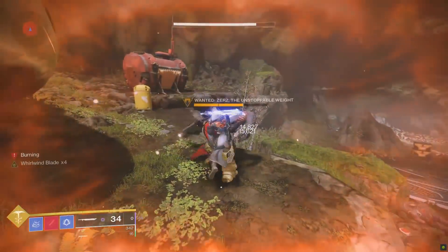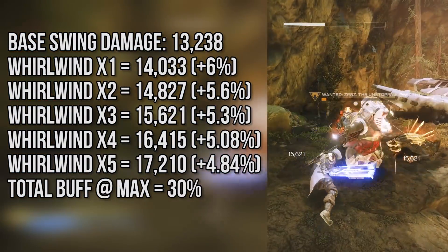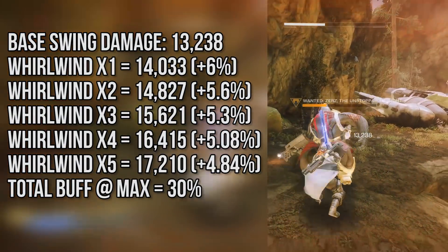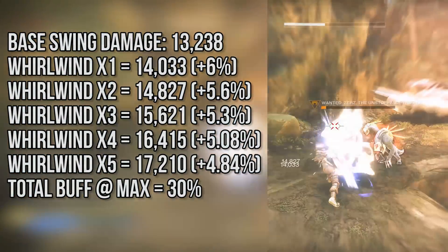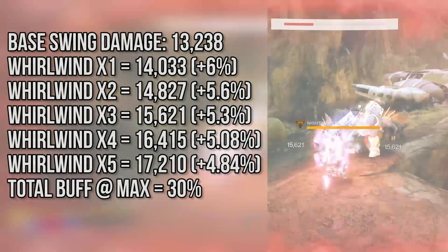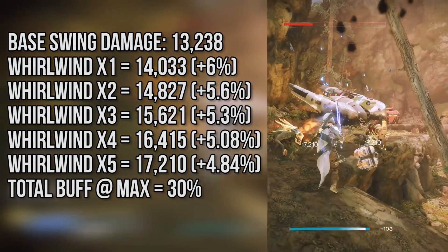Not too shabby. In the light swing department, Guillotine starts off with a base of 13k, and with a full 5-stack of Whirlwind, that comes to a grand total of 17,100 per swing. Keep in mind that's also with the help given by a boss spec mod. 17k per hit is nothing to sneeze at by any means.